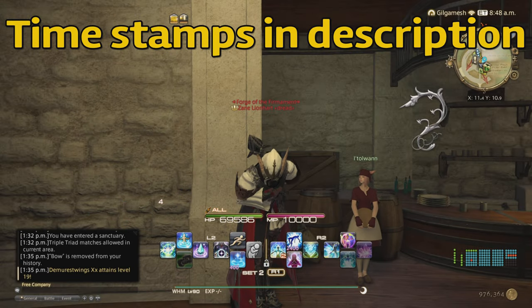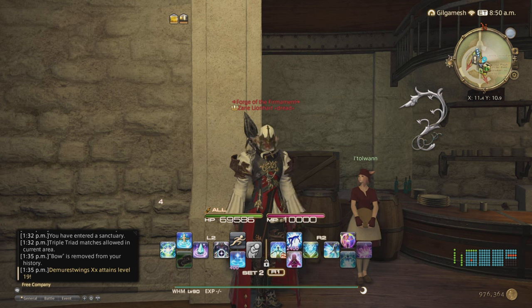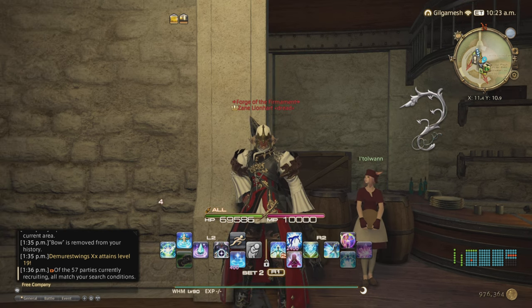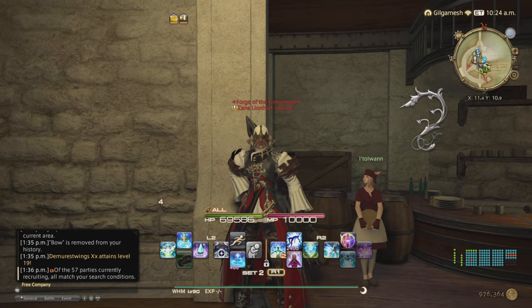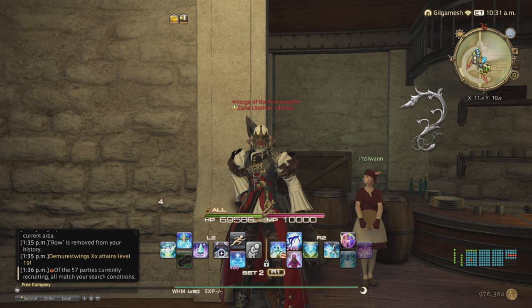Hello everyone, Zane here and welcome to a Final Fantasy 14 video. Today we're going to be doing a new series on how to make gil with each individual expansion. We're only going to be using gil methods available to that expansion, but if we're in later expansions we can also use previous expansions in conjunction. Right now we're doing A Realm Reborn gil making only, and then when we get to Heavensward we'll be adding in Heavensward and A Realm Reborn, and so on.